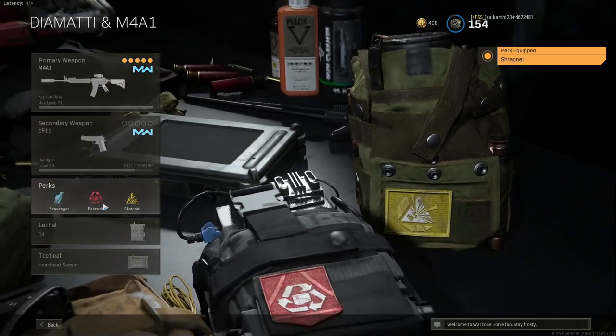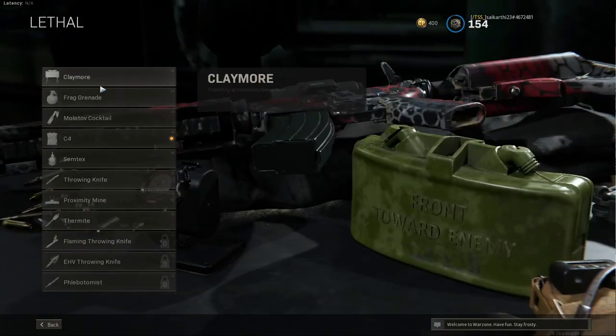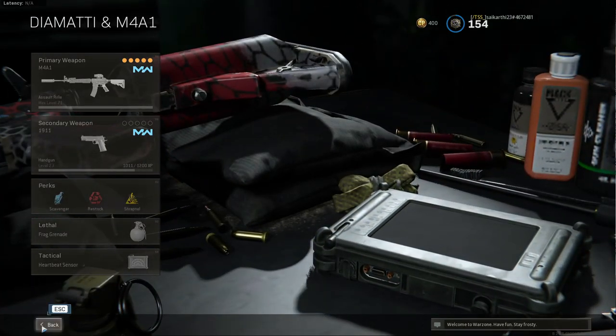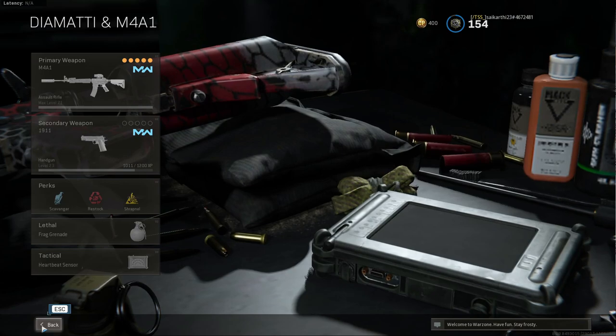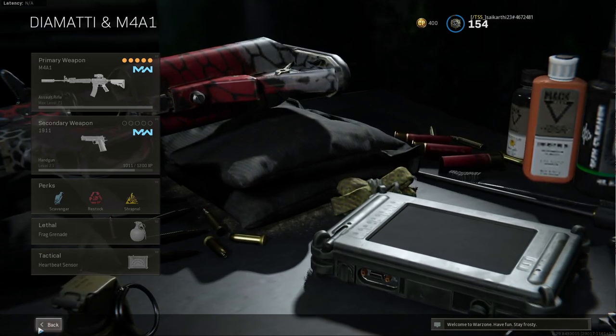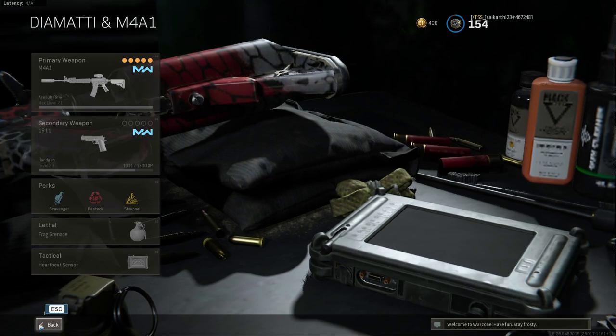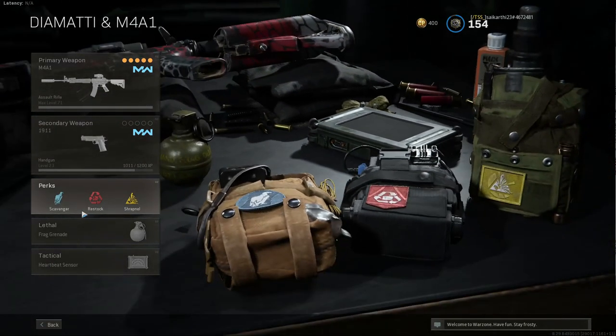Equip the lethal slot with the frag grenade. The Restock perk is used to restock lethal equipment — that is the frag grenade — every 50 seconds. Shrapnel is selected because we will have two frag grenades when we jump from the flight.